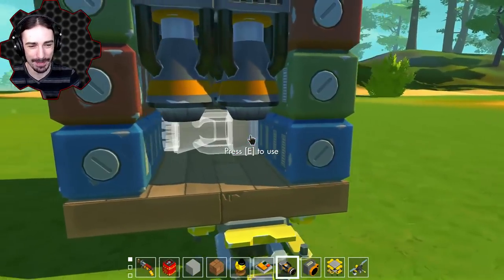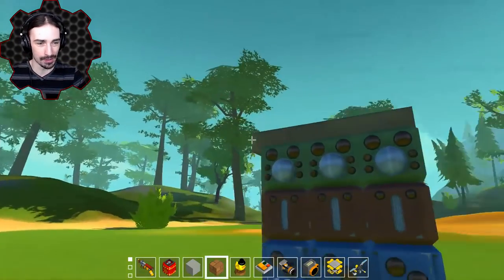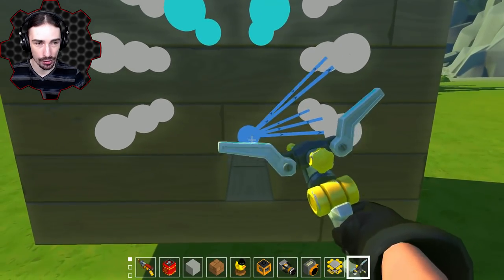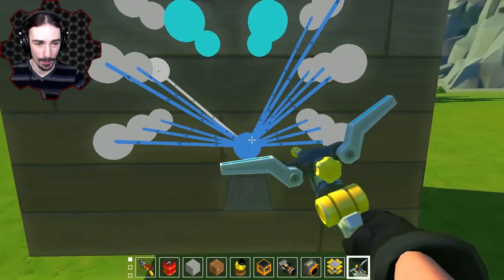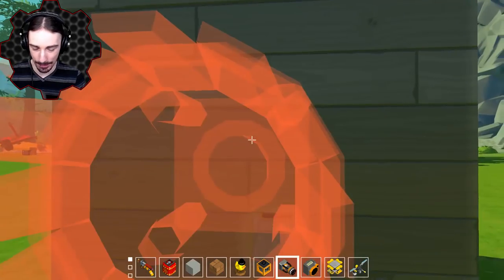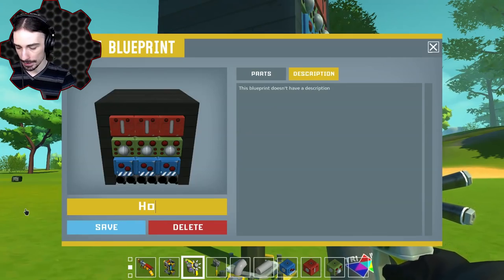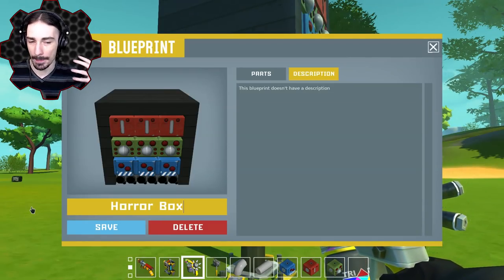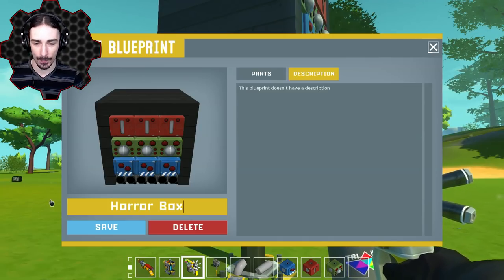Now we need to make this thing fly when it sees us. That's easy — we just do it with a sensor that is set to be a switch. This logic gate is going to trigger the screaming, and then there's going to be a time delay, and then it'll fly away — so it screams and then flies away. I think that's going to make it that much more amusing. We'll give it two seconds before it flies away. I'm going to call this thing the Horror Box — not only because it makes the sound of pure horror, but because when it sees you, it is horrified and flies away.